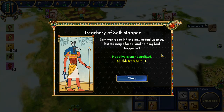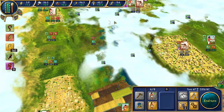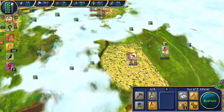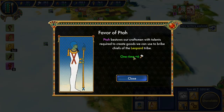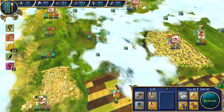Our Seth shield is down to 1 now, so we're just going to hold on to the rest of our favor and try to get that back up before it expires. I do want to get the house up here right away though — let's claim this area and get all of that moving forward. Our patron Ptah bestowed our craftsmen with talents required to create goods we can use to bribe the chiefs. We're not going to bribe them, so we'll just pocket that extra production and say thank you very much.